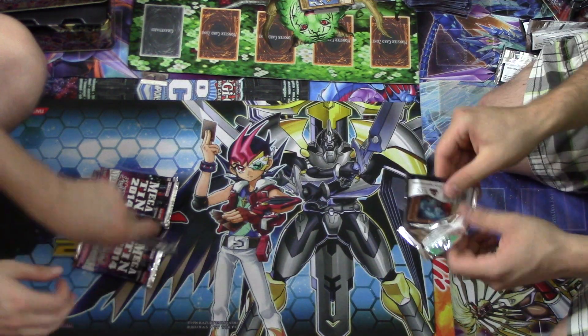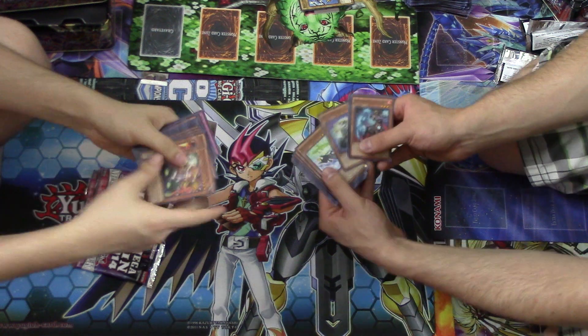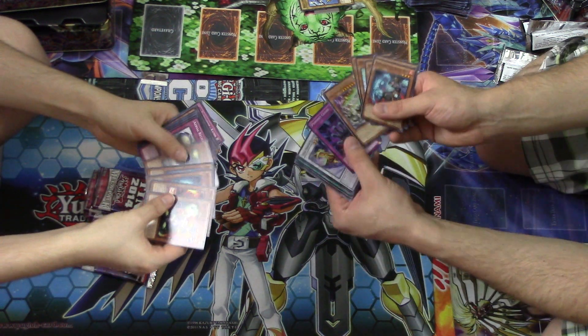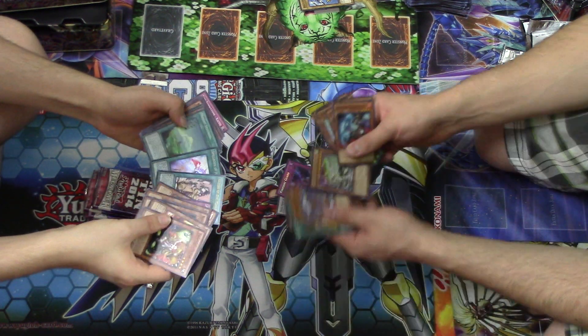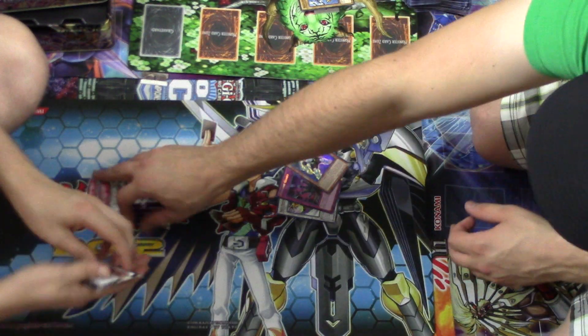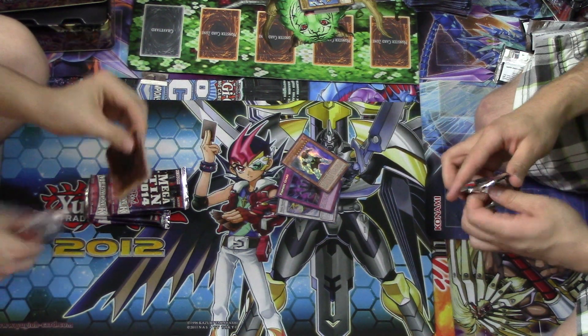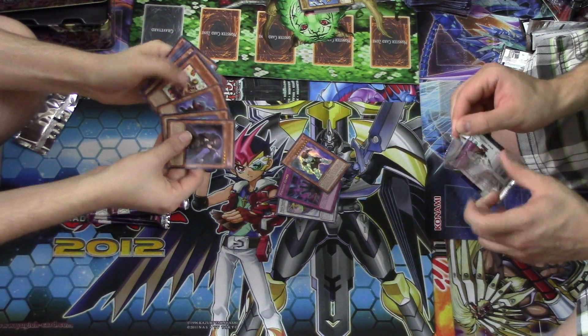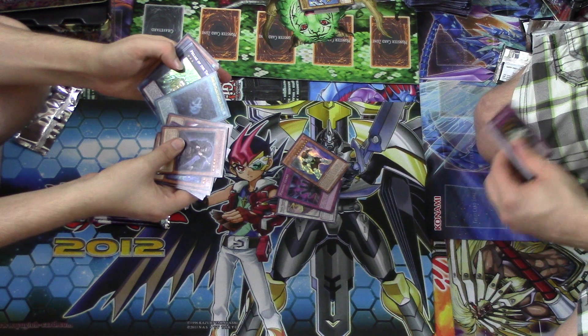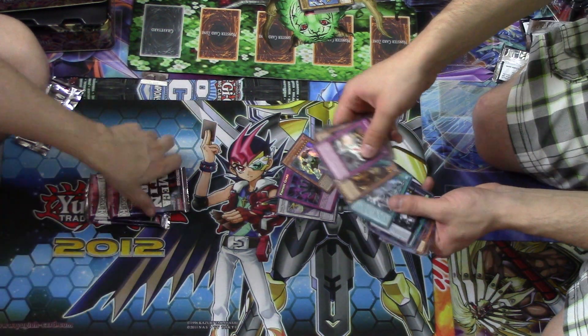I'll dip into your pack — I'll give you the holo. I got a Return and a Spellbook of Judgment. Got a Coach Captain Bearman. Remember I had three of those — it's like if Neal Spacey and Grumble evolved. Number Enforcer, Metal Eve, and Spirit. Dracosack — yeah baby!